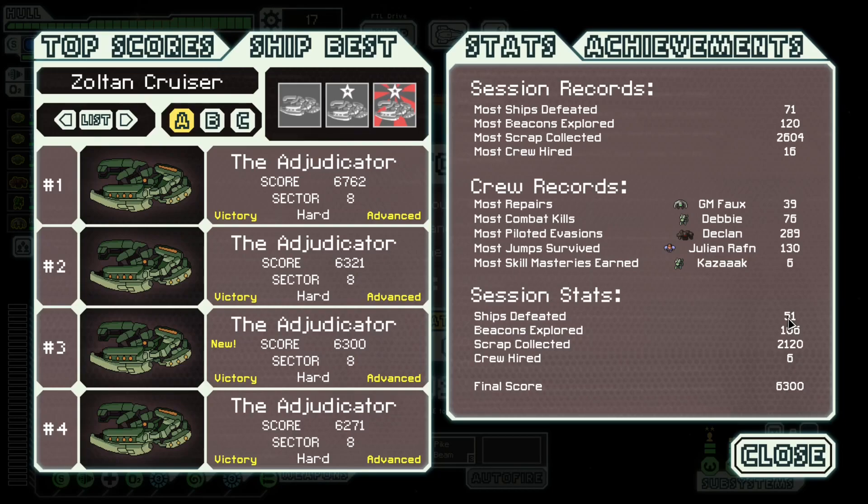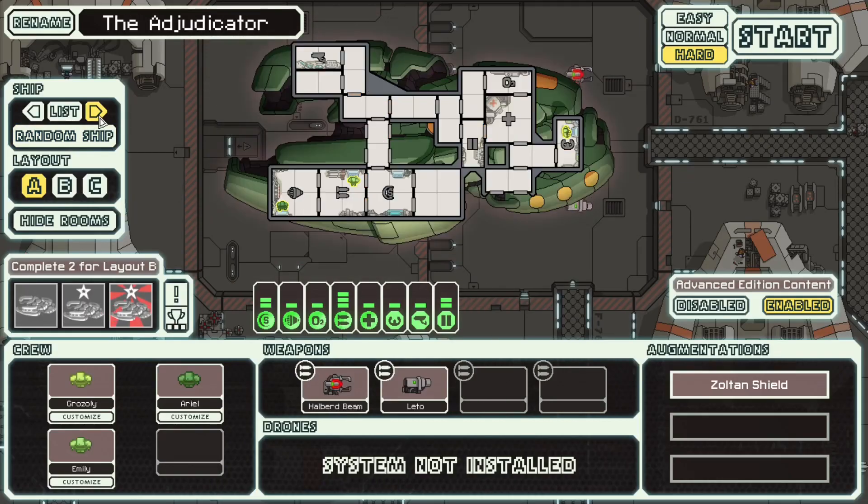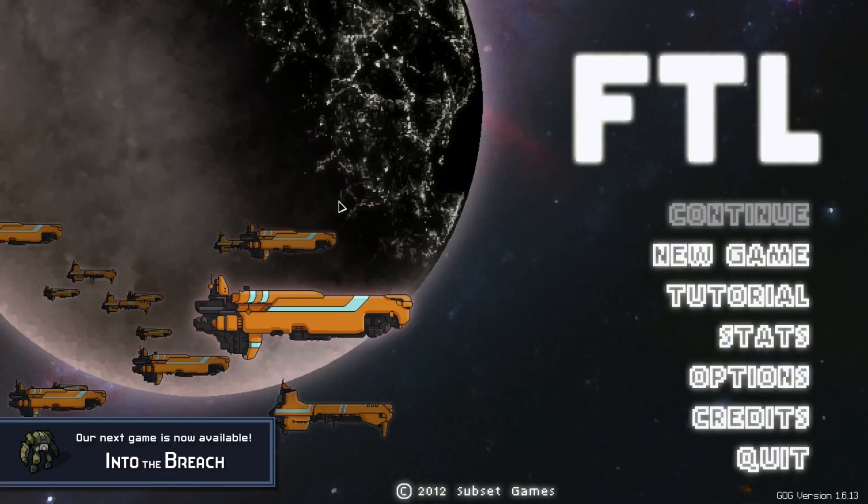That was an extremely easy run after the extreme struggle we had with Zoltan C yesterday. It was nice to have a very strong run. That's a nice round score — 6,300. We actually got one beacon explored fewer than yesterday, but we defeated more ships and got about 600 more scrap than Zoltan C in basically the same number of beacons. That's just how the game rolls sometimes. So that was a very easy, comfortable run with a very strong ship. Let's see what we're going to be playing next — Mantis B. I don't really like this ship, but we can make it work. It's like a mid-tier boarding ship with a vulnerability in the early game, and we will deal with that next time. I hope you enjoyed this quick and easy run — see you on the fourth run. Bye for now.